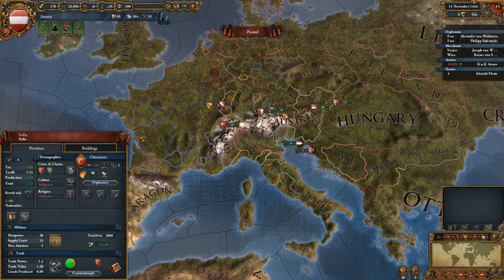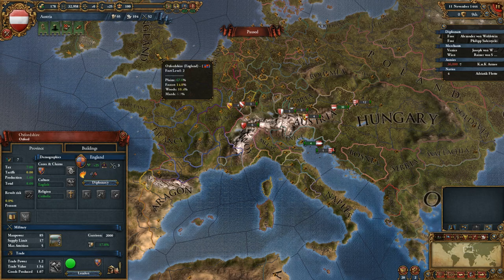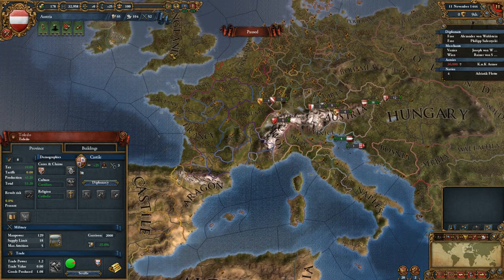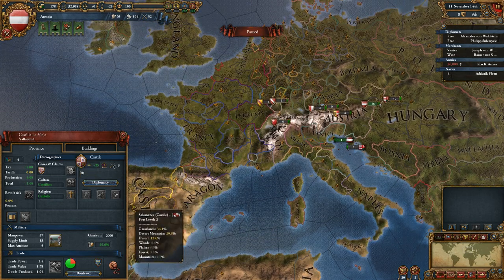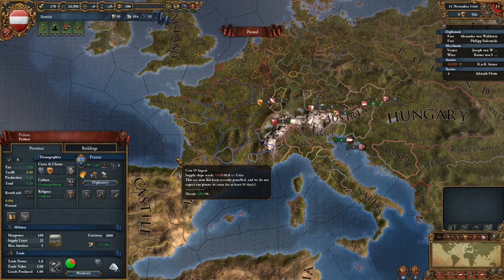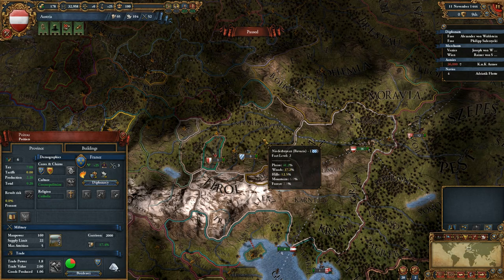The Ottoman Empire, France, and Spain are supposedly the three starter countries. England also is pretty easy supposedly. I think England, France, and Spain — or Castile — are easy for someone new to readily expand, because of the colonization that you can get. But you have to be careful, because there's a lot of things in this game that will mess you over. Some of the main things I will go over here, but let's not get ahead of myself.